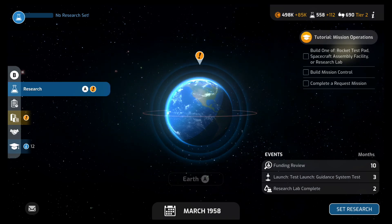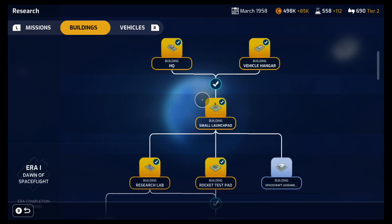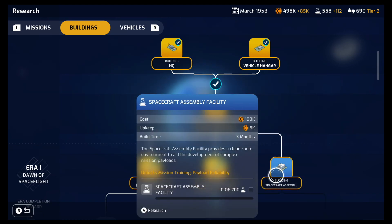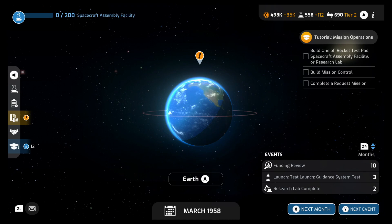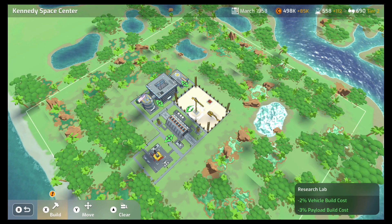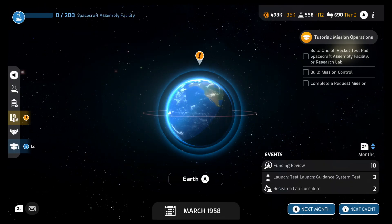We need to research something right now. Under Buildings, we gotta do the Spacecraft Assembly Facility. Let's get that started. And then in our base over here, we have our research lab being built, but that's gonna take a couple more months, so let's go ahead and advance to the next month.